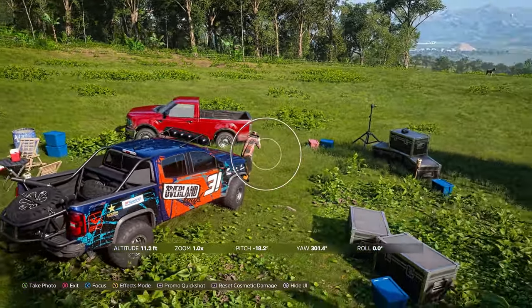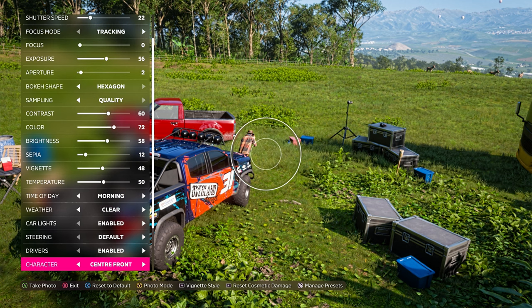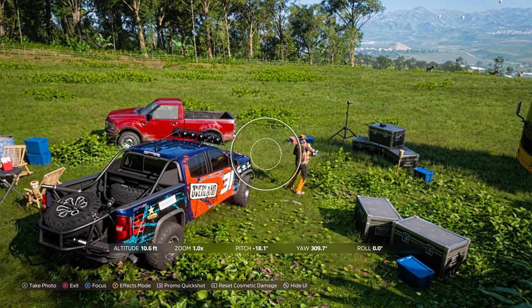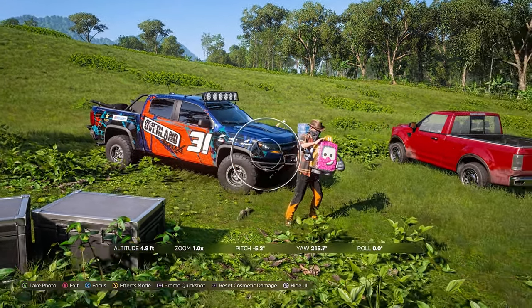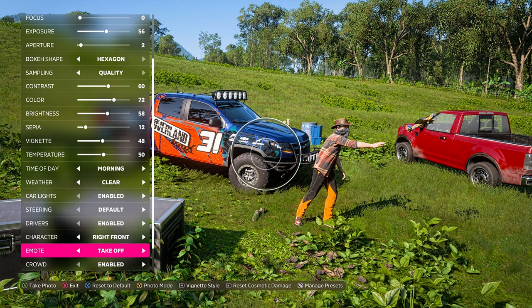All the new settings are at the bottom in the Properties section. Let's go down and check them out. There's the driver characters — you can move your character around to wherever you want and put them in different poses. Since we're taking a nature shot, I figured he should definitely have some kind of character with him. I ended up going for the dinosaur.